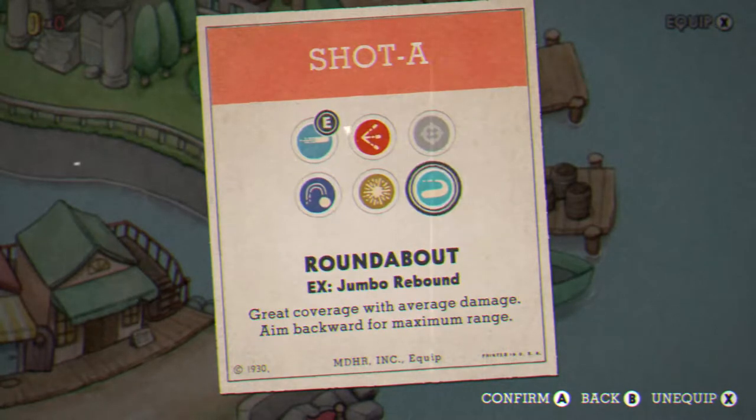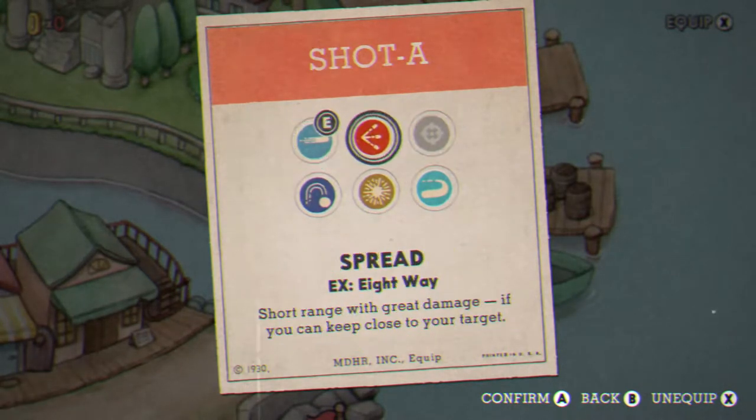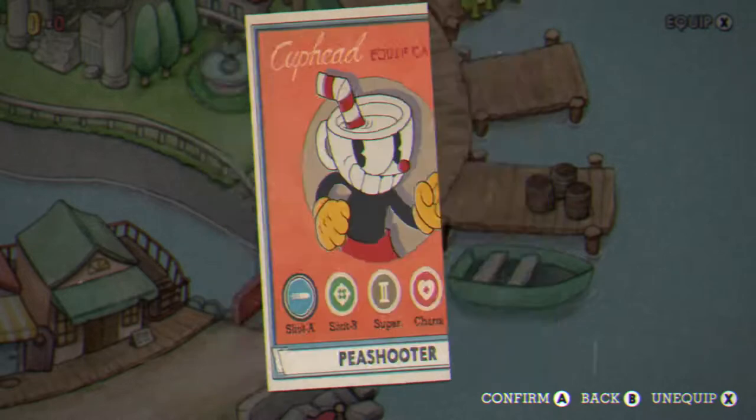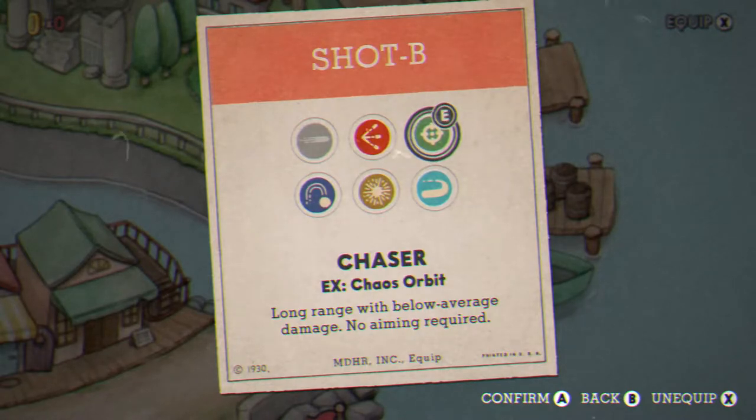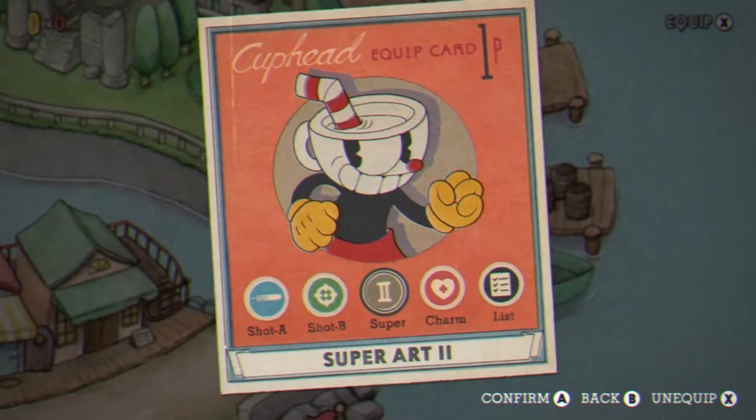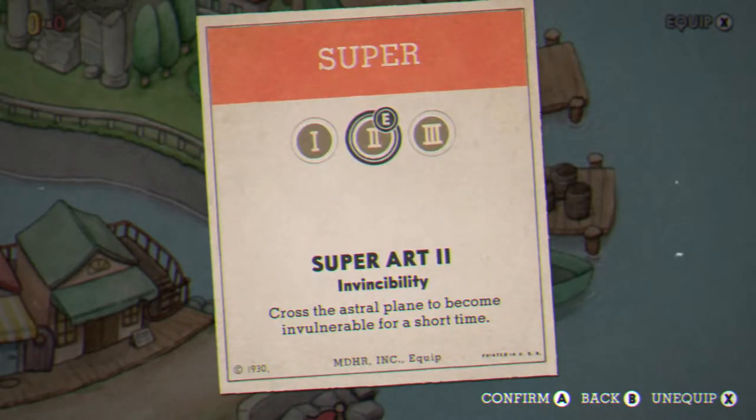Peashooter — honestly anything could work here. I would not recommend Sprite, I would not recommend Lobber. Chaser could work; just be Roundabout Charge if you do Chaser, because if I'm not wrong there's stuff flying at you at the end that Chaser might be helpful for. Super Art 2, Invincibility — this will spare you some time at the end, because at the end you're really just trying to survive.